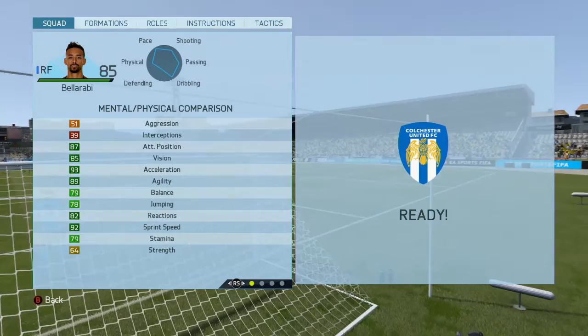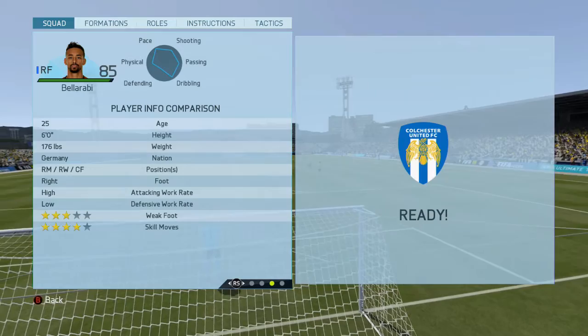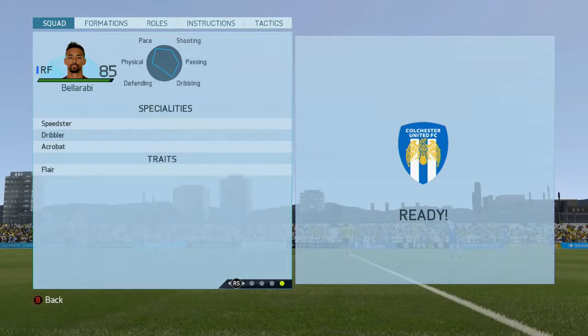He's got 90 in-game dribbling, 80 finishing, 83 long shots, 72 long passing, 87 short pass, 87 shot power and 77 volleys. He's 25 years old, he can play right mid, right wing or centre forward, and he's got the speed, dribbling and acrobat specialities with a flare trait.